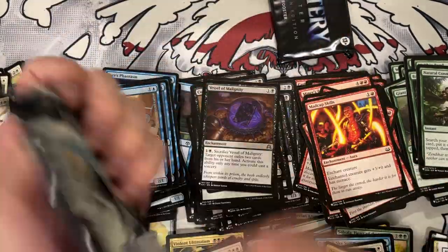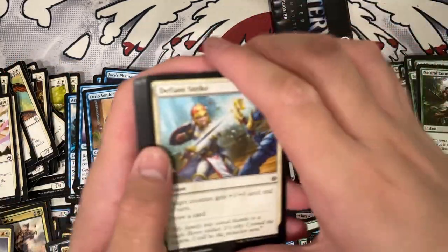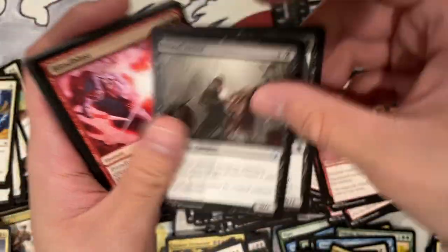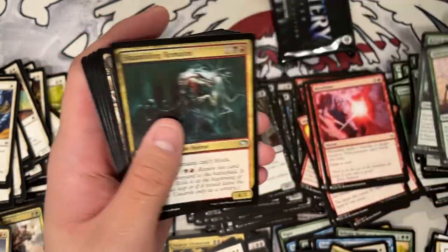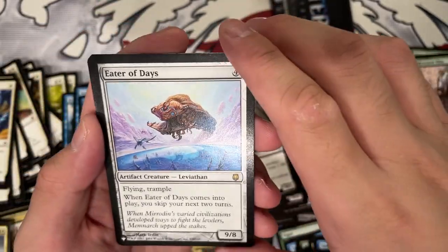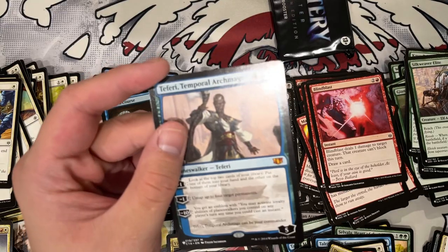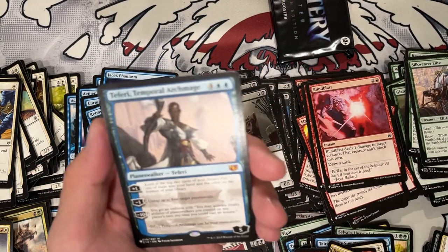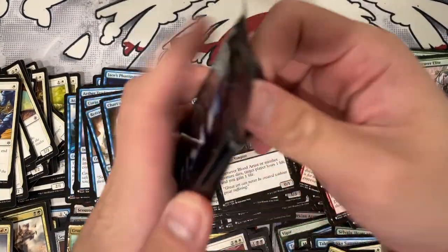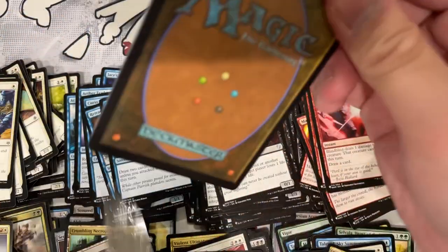We got two shots at Mana Crypt. Can we hit it? Probably not, but hey, it's always worth a shot. Blood Artist — I think it's like a dollar now. Blasted Landscape. Eater of Days — one mana, skip two turns. Another Mythic — Teferi. Minus one: untap up to four permanents. Imagine you play six mana and then you play another four mana spell — ten mana on turn six.